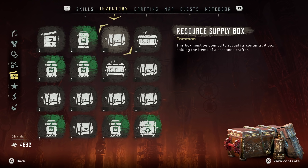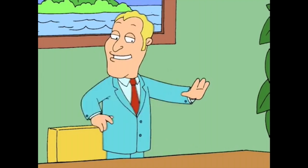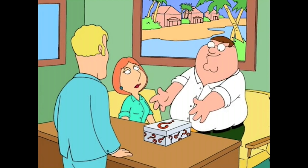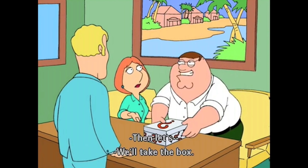You get these boxes as rewards, and they basically play on your instinctual attraction to mystery. As the Family Guy bit illustrates: you have a choice — you can have the boat, or the mystery box. A boat's a boat, but the mystery box could be anything. It could even be a boat.